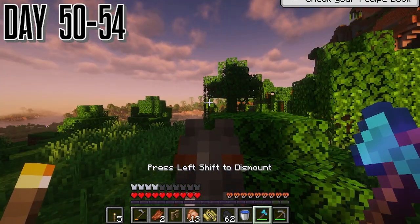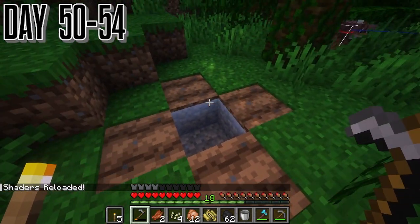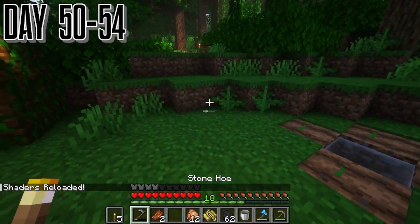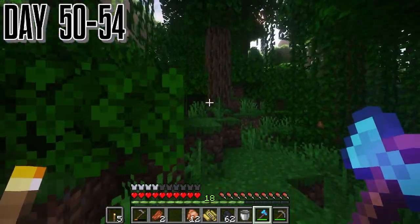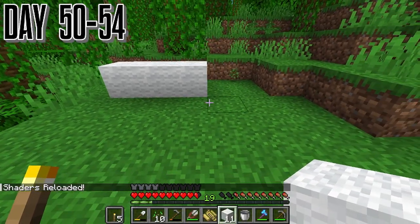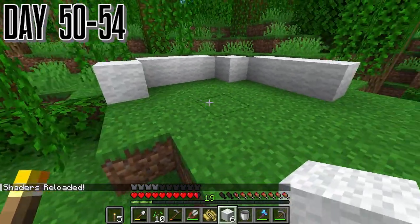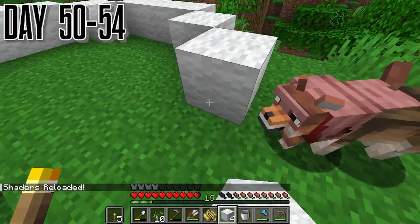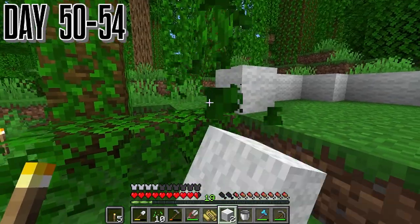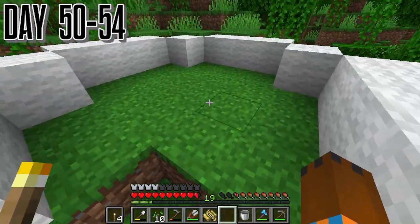We go looking for a pumpkin to start making a farm. We found one, so we put this place right here, diverting from the path, which is going to be our farm area. We're going to build like silos, but first we have to get this place clear. My idea is it's going to be like a circle shape, real simple, with that basic block palette I was talking about earlier.